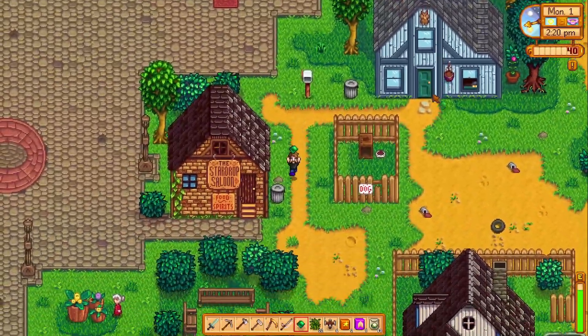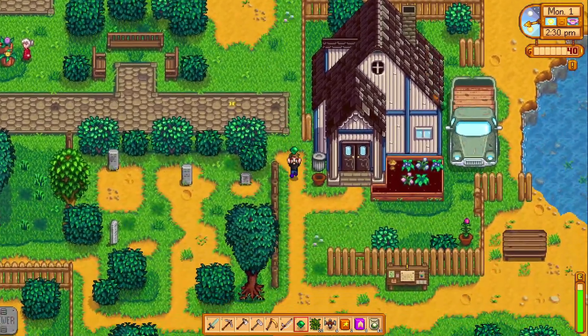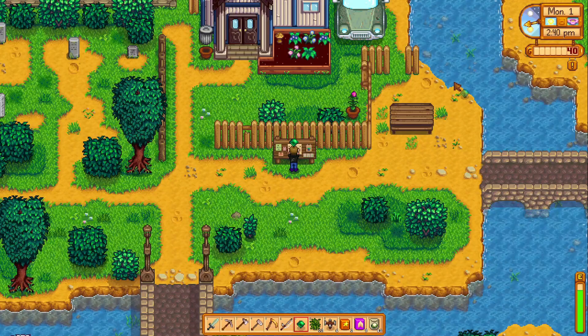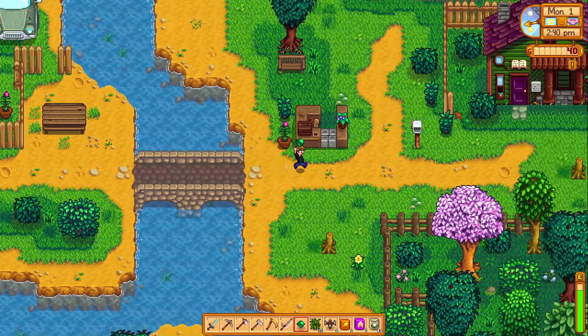I now need to go find Penny — she's going to be at the local library. We have a new quest on the board since I failed the other one. Crop order: there's a new craze in Zuzu City — apparently lotion from green beans is said to remove wrinkles. Anyone who ships 100 beans by the end of the season will earn a substantial reward. We also have ectoplasm — I'm taking this. I'll have to plant more beans, but I am more than willing to do that.